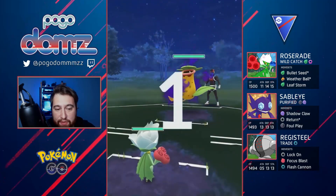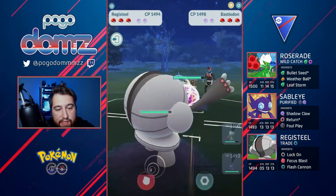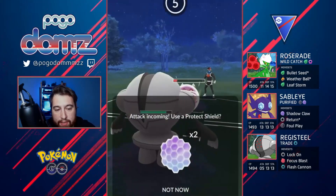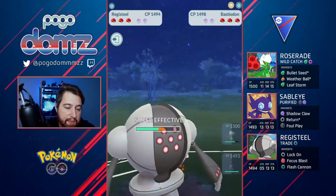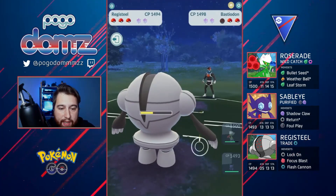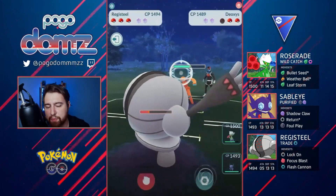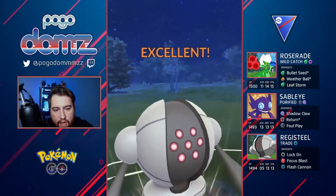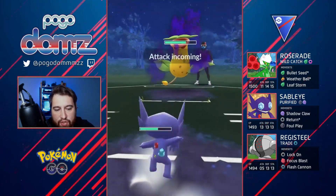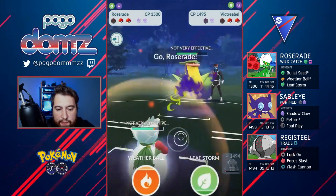We have a Victreebel — pretty much we know we have a Bastiodon in the back. We switch right into Registeel, so now we know the Bastiodon is lined up with our Registeel — looking pretty good. Registeel is also good with Victreebel, and then Roserade is pretty good too. As long as we can get Sableye lined up fine depending on what they have in the back we'll be pretty good. They have Deoxys — we're perfect as far as alignment goes. We just keep letting go Flash Cannons. At the very end I do the switch to snipe a little damage, they go with Leaf Blade, we let out Sableye and bring in Roserade.